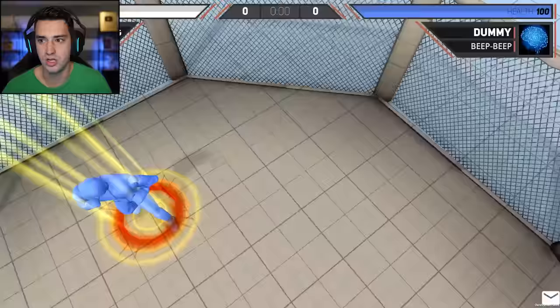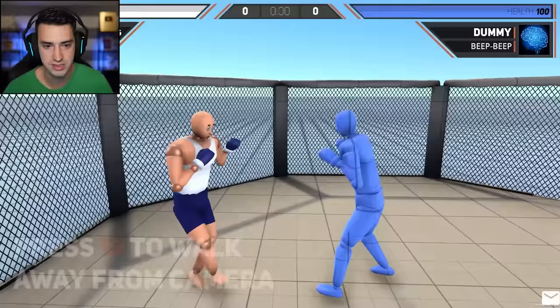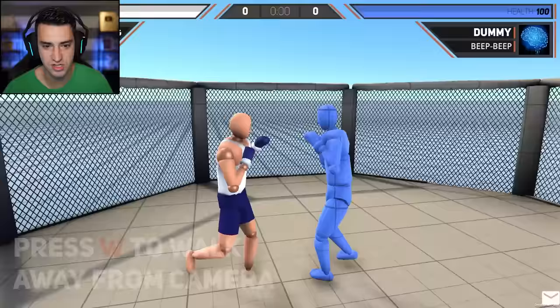All right, tutorial. Here we are, what do I do? Movement. Okay, that's — I figured, you know? WASD to walk, okay. I don't like how that hologram's looking at me, to be honest, just being honest.